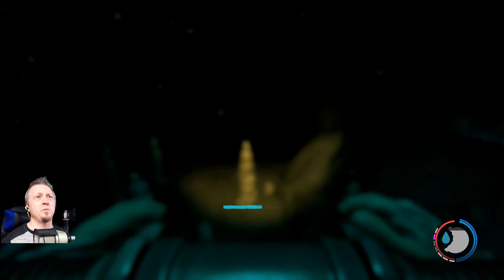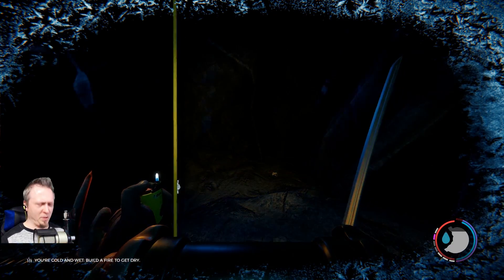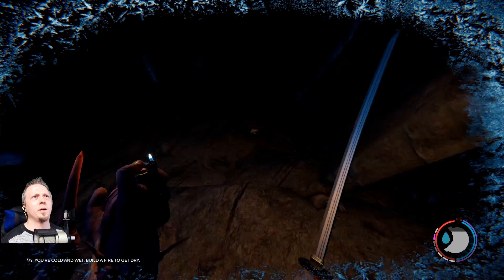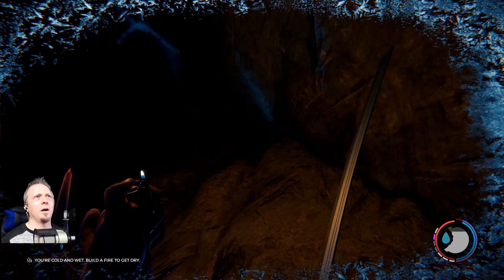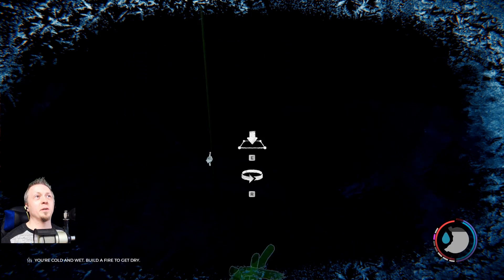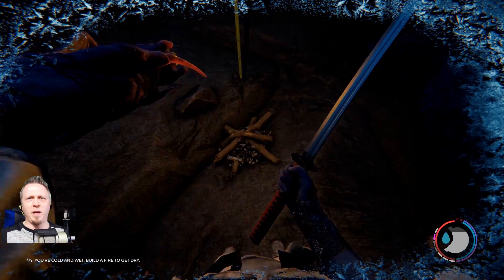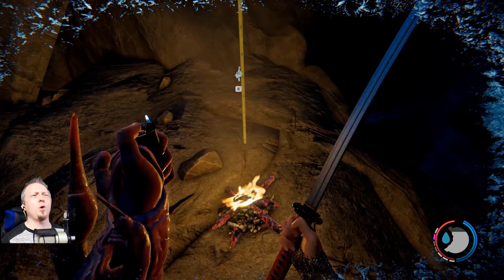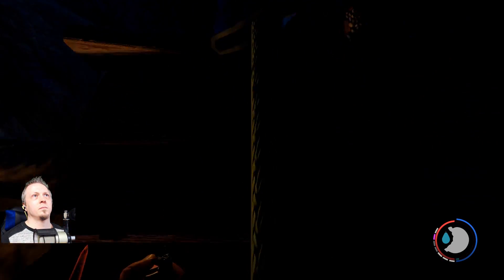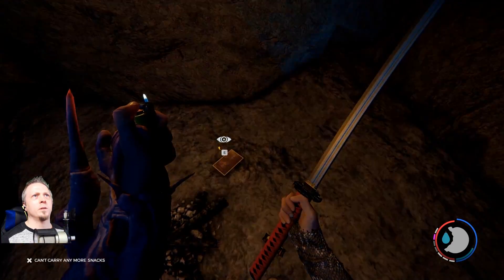Now we're going to continue diving, I guess — that's the only other way out I see. I like how the rebreather's headlamp turns off slowly after you get out of the water. And I'm cold again. So I need to build another fire — another basic fire. I'm going to have so many basic fires everywhere in these caves. They're going to come in and be like, who made this fire, who put this here? Rope platform — we have that.